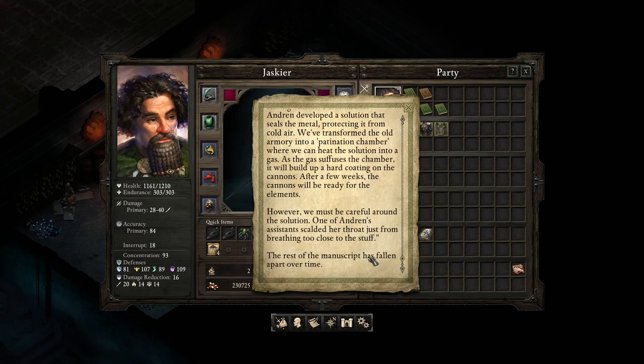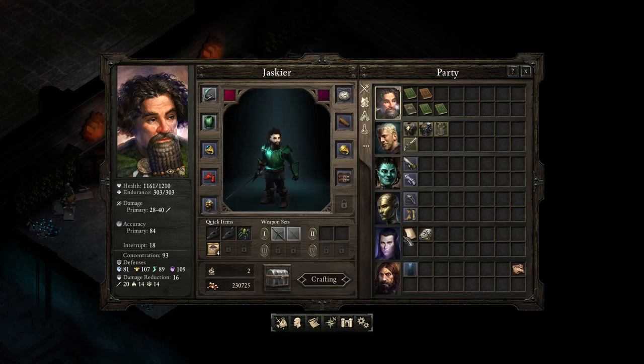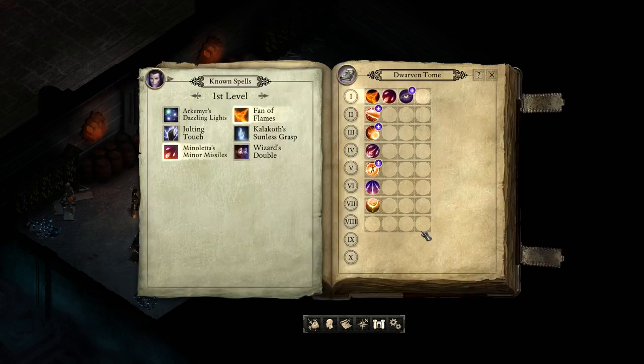On the treatment and preservation of cannons — this page seems to be from some larger text. We now have a treatment to prevent our prized cannons from rusting outside. Potion master Arden developed a solution that seals the metal, protecting it from cold air. We've transformed the old armory into a patination chamber where we're going to heat the solution into a gas. As the gas diffuses the chamber, it will build up a hard coating on the cannons. Well, there we have it.